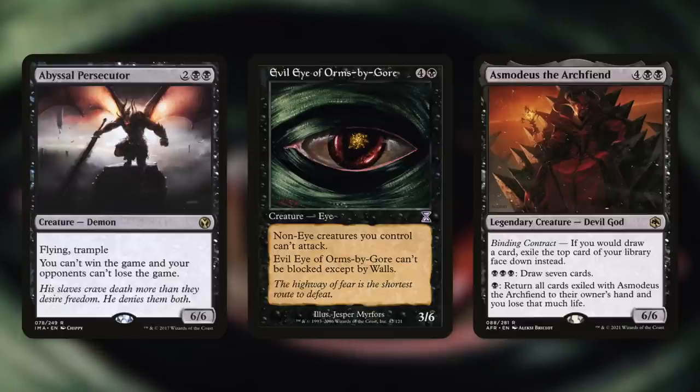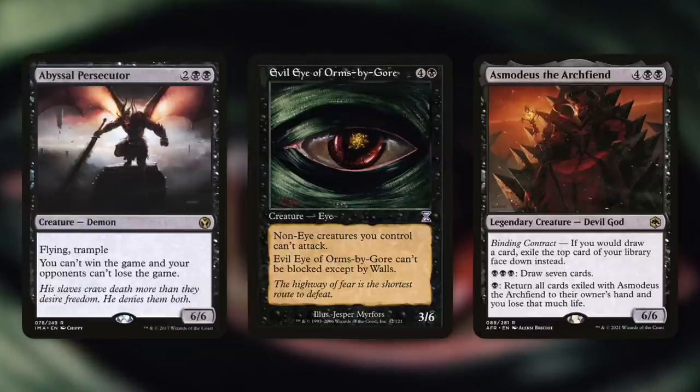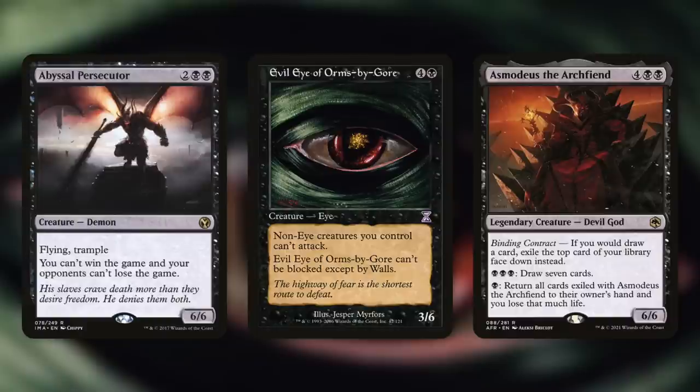Also have fun watching them try to do things when they've got Evil Eye of Orms-by-Gore in play — yeah, it's an eye creature, this is weird. Non-eye creatures you control can't attack, and it can't be blocked except by walls. So sure, you're giving an opponent a 3/6 unblockable creature, but you are drawing five cards by doing so, and also they can't attack with anything else. I mean, if they have Eye Tribal you might be in trouble, but no one runs that. And don't give it to the Changeling player, okay? But for the most part, you're basically going to shut down all their other attacks.